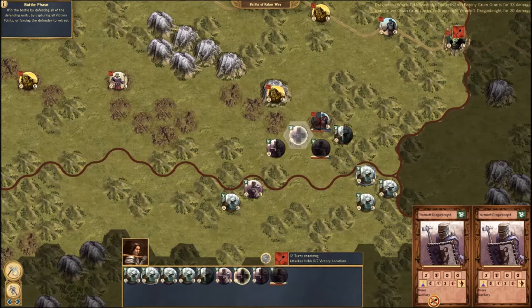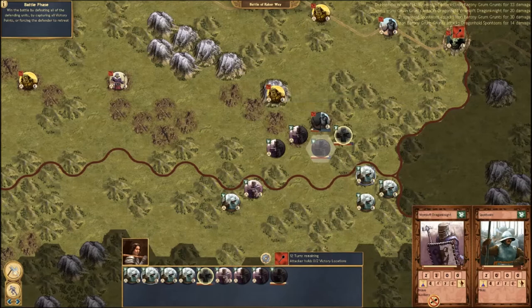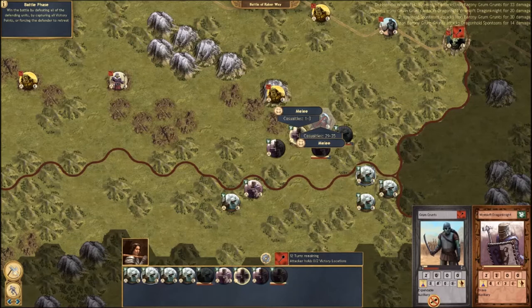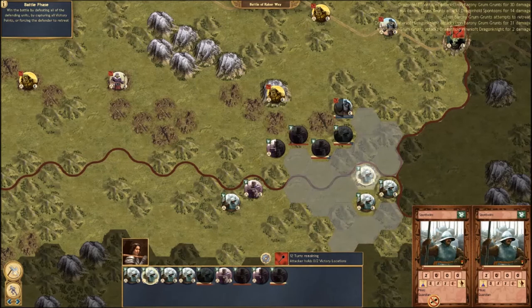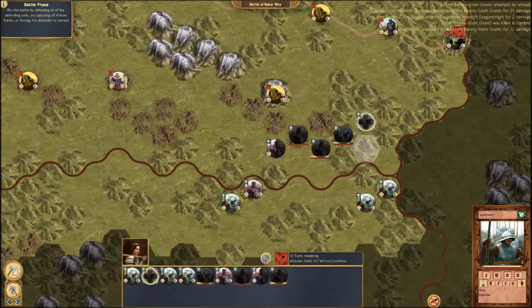Now I'm going to attack with my Spearman unit — my Spawn Tunes — and once again the unit is broken. Take a look at the upper right-hand corner of the screen; you can see the massive amount of detail that goes into each attack in this game. Let's go for a finishing blow — our casualties are now one to three because the enemy has almost nothing left to fight. This would be a great time to have a ranged unit; I could have moved up and fired a ranged shot to completely annihilate them. Instead, I'll finish up with another unit of Spawn Tunes to utterly destroy these Grum Grunts.